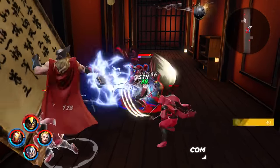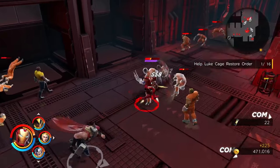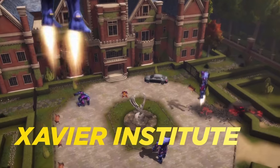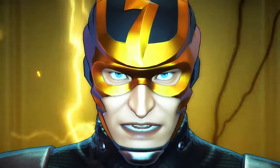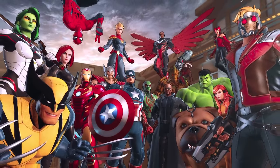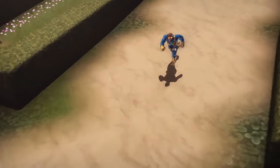Ultimate Alliance 3's button-mashing beat-em-up campaign takes you on a linear tour of iconic places like Avengers Tower, the Raft Prison, and even the wonderfully nostalgic Xavier Institute. The level design is fairly straightforward, but these locations are loaded with heroes and villains alike. There are more than 30 playable characters, plus occasional NPC-only heroes who fight alongside you, like Cyclops or Colossus.